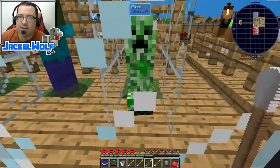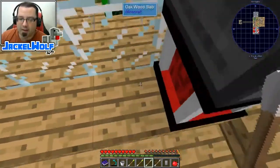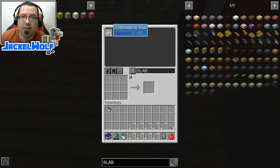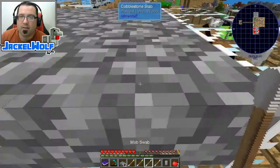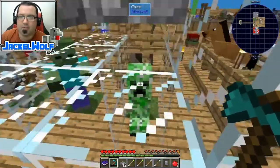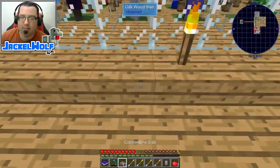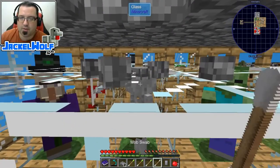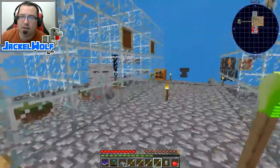To safely swab hostile mobs, I placed a slab down to manage positioning. We're going to grab some creeper DNA, and then a skeleton — let's grab one of those as well. We'll break that block — it shouldn't hurt the skeleton. Look at that, he's actually tall enough we can do that no problem. We can do this with pretty much any of the mobs in Sky Factory 4.